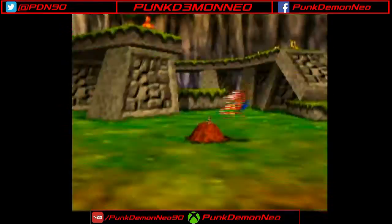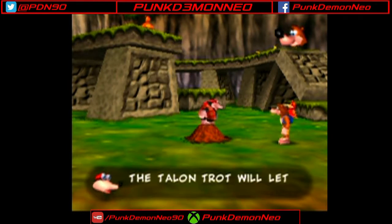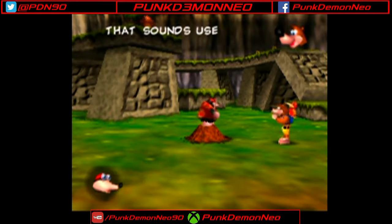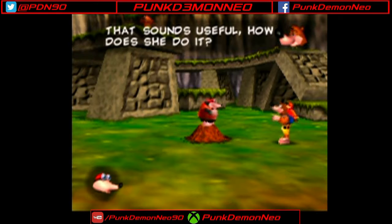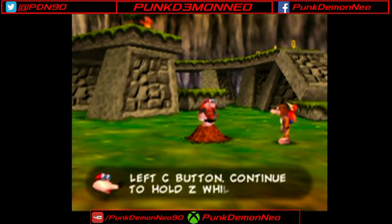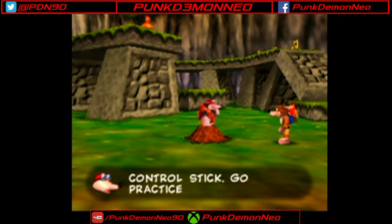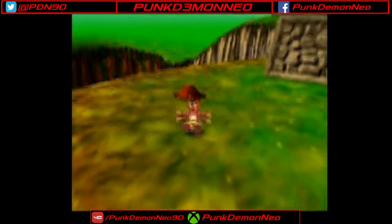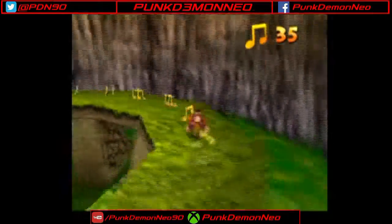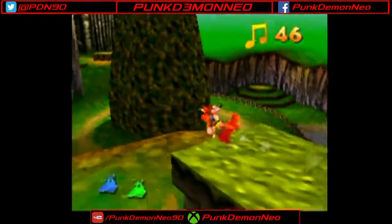But anyway, we have another move to learn. The Talon Trot will let Kazooie tackle steep slopes with ease. Hold Z, then press the left C button, and continue to hold Z while moving Kazooie around with the control stick. And by practice, he means go up here, collect these musical notes, and then get our fourth Jinjo.